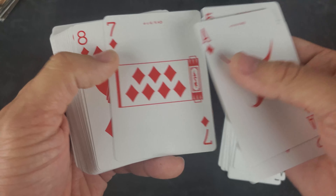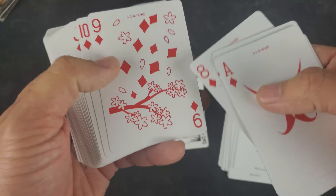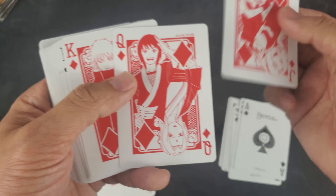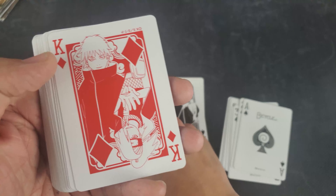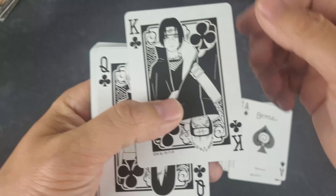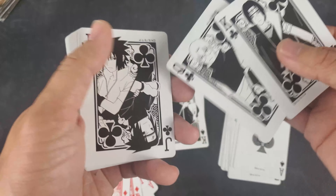Hey everyone, welcome back for another Naruto CCG opening. So for this video, it's going to be pretty short. I just have this set of three booster packs to open up. I got this extra item when I bought a booster box from someone online. They threw this in just as a bonus, so I thought that was pretty awesome. So I thought I'd open up for you guys just three booster packs and then the promo card.